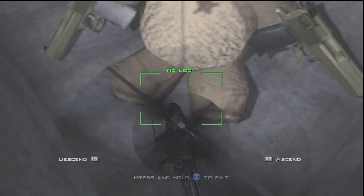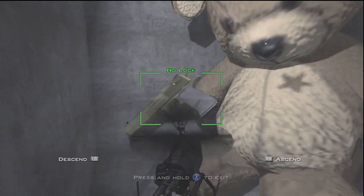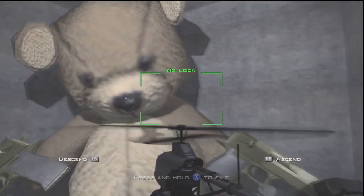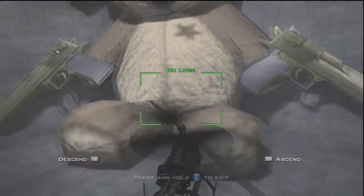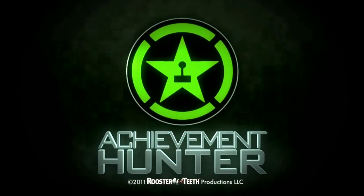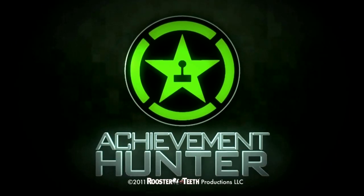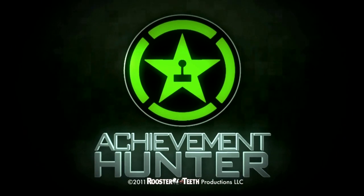It seems like Modern Warfare, or the Call of Duty series, has something for teddy bears. Because in zombies, if you go to the random box, sometimes you get a teddy bear which means the random box moves. And I believe in Modern Warfare 2, on maps like High Rise, there were teddy bears hidden around. So that's pretty cool — first Easter egg of Modern Warfare 3, or one of them. A big teddy bear holding deagles — what else do you really need?